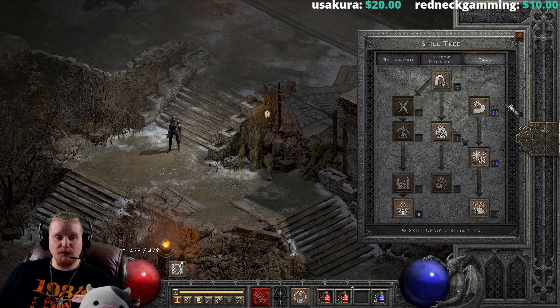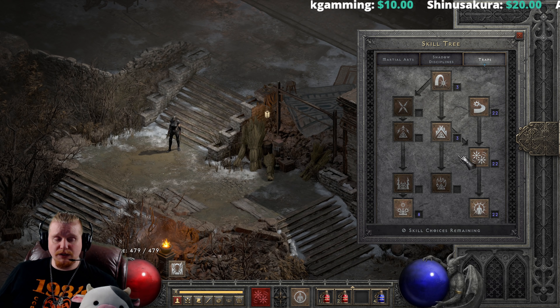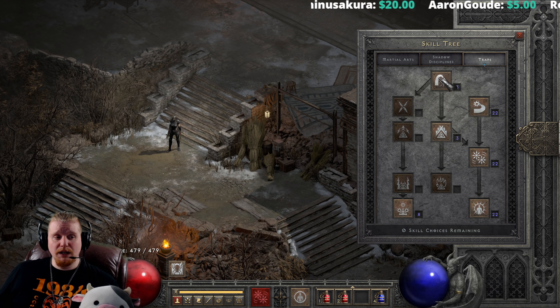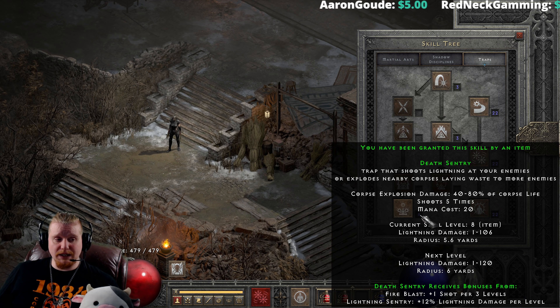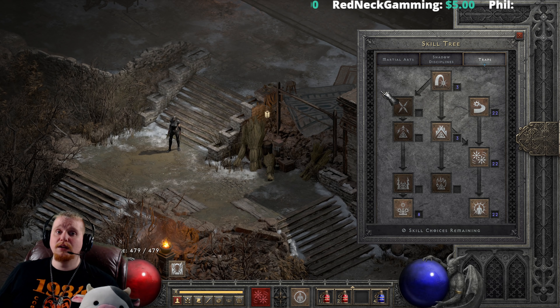We also have the Trap Tree, which is very nice for skill-based damage. The Blade Sentinel, Blade Fury, and Blade Shield abilities go off of your weapon damage, so these are probably not ones you want to build right away. However, Fire Blast, Wake of Fire, Wake of Inferno, Shock Web, Charged Bolt Sentry, Lightning Sentry, and Death Sentry are all very skill-based damage, and can be extremely good on a character that is even naked.